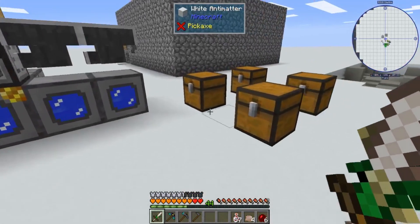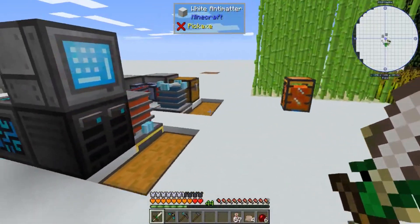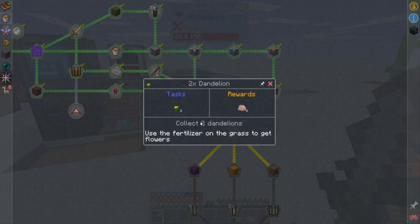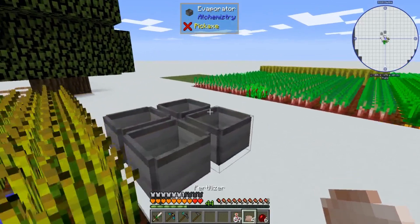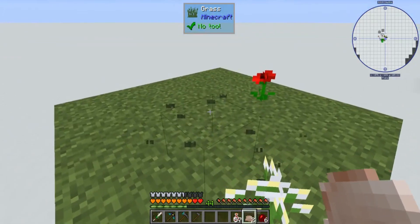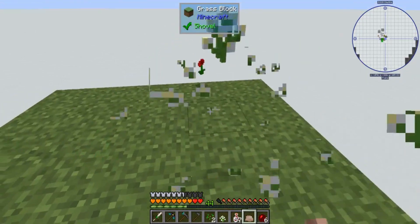Now I believe that's everything. Now we can move on. It wants us to get dandelions — which I already made a patch of grass over here. Hopefully four's enough, which it probably won't be, because it's going to be mean like that.